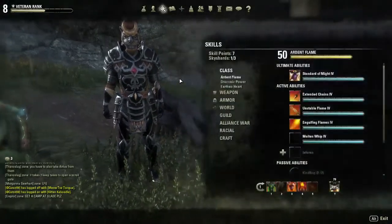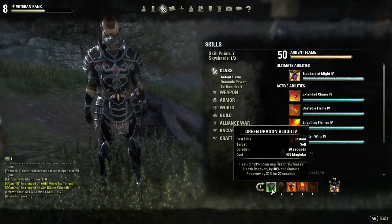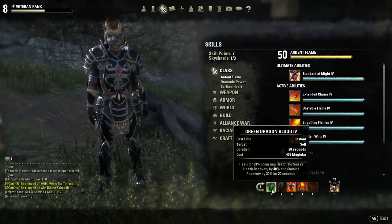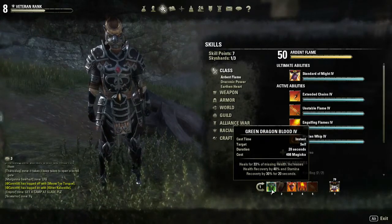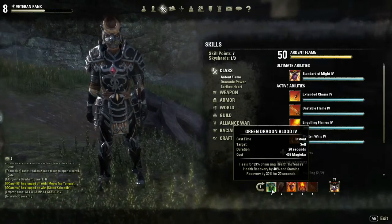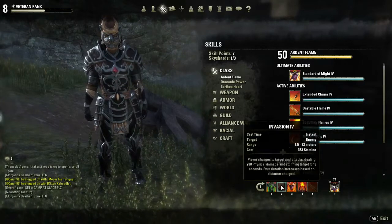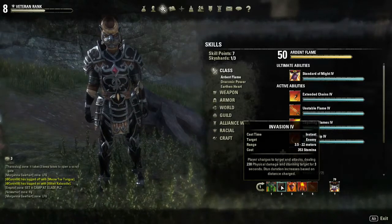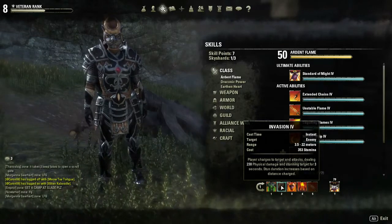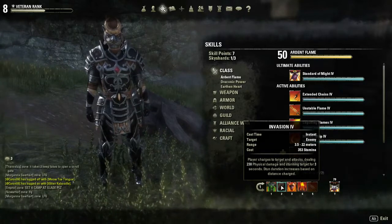As far as the abilities I'm using — first off we've got Dragonblood, the green Dragonblood, which gives us a stamina regen in addition to a really nice self-heal. Then we have Invasion, the gap closer. It's a ranged ability where we charge in and stun the target.